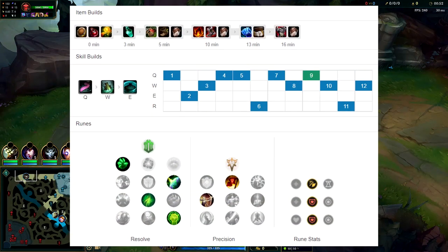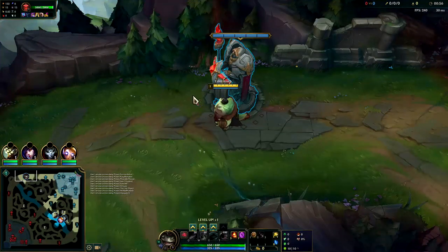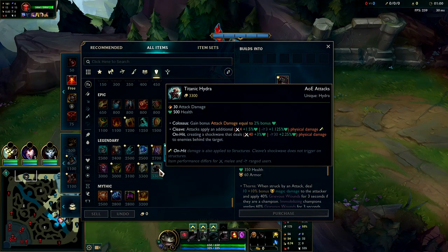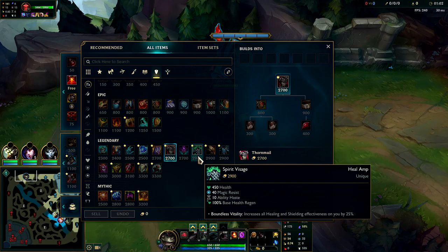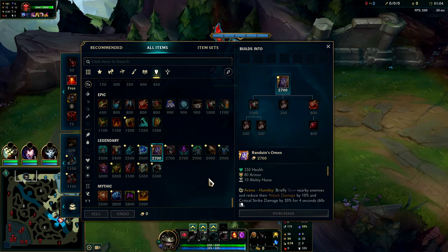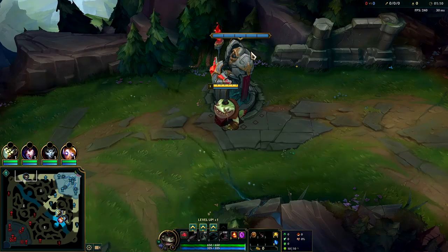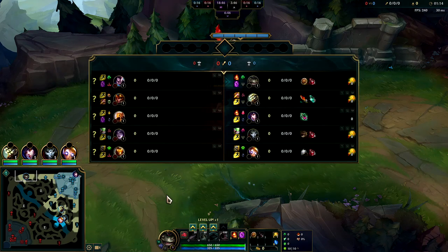What's going on guys — going to be showing you how to play Tahm Kench top lane and carry. We're going to be abusing a 63% win rate build: super simple, just Frostfire into Thornmail, then for your third item you have the option of Spirit Visage or Randuins, depending on if you need armor or magic resist. Their team is definitely on the AD heavy side, so most likely we'll be going Randuins third.